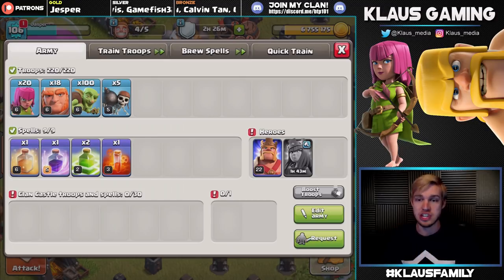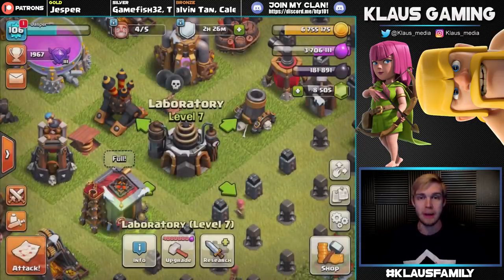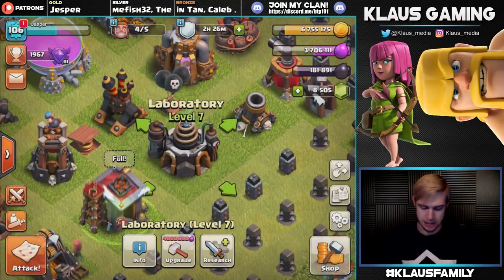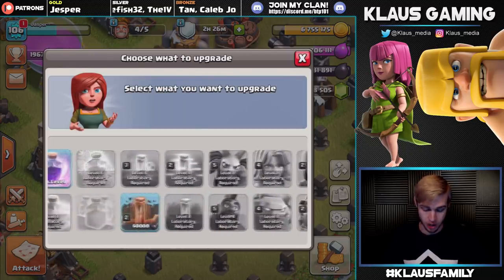I love this strategy. No Clan Castle troops at all and still killing it on the Dark Elixir grabbing realm. It's amazing. So I'm gonna do probably another boost or two today and get a lot of work done.